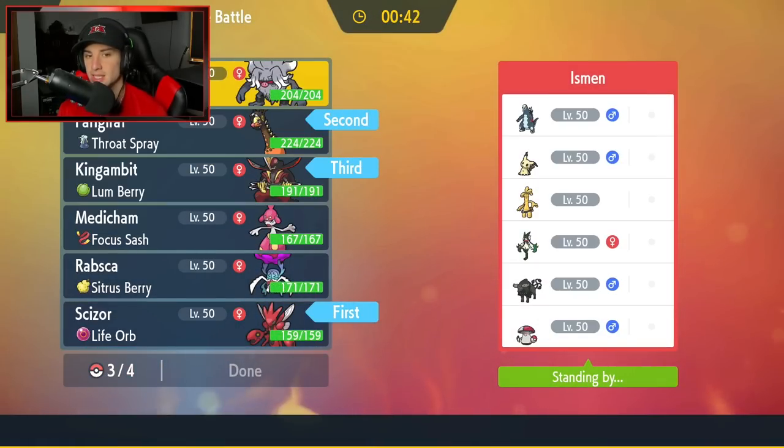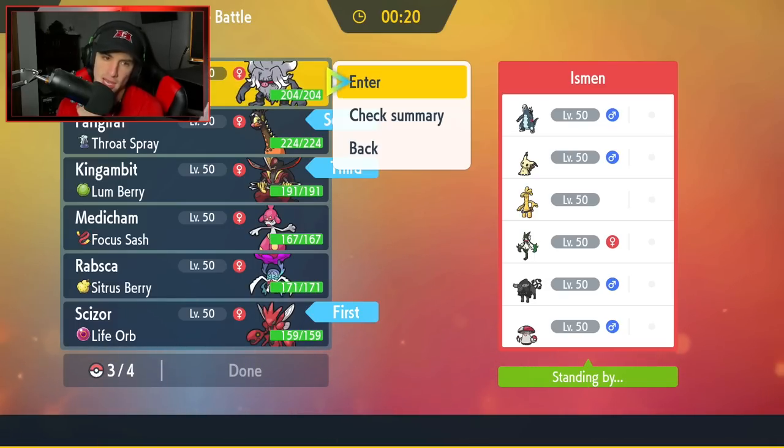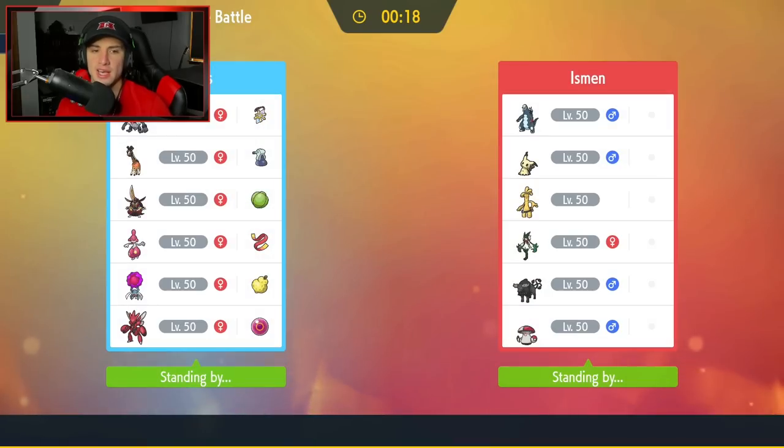Last but not least, should it be Medicham or Annihilate? Looking at their team, I'm starting to really like Annihilate. But Medicham is really cool — we haven't used it much. Medicham does have Feint, which is solid. I think I'm going to go Annihilate because they have Goldenglow and Mimikyu — two Ghost types — and I'd rather have a Ghost move ready to rock.